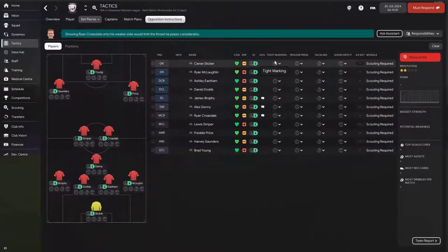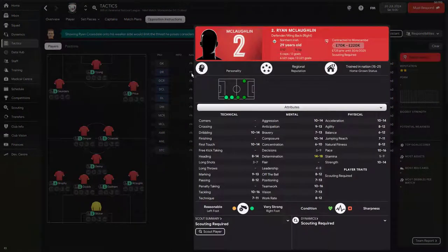Now that we know what all four columns mean, let's look at how to apply this to the opposition's team. After knowing their formation, look at the player attributes of the opposition — that's how you know who to trigger press and who to type mark. For example, looking at Morecambe's Ryan McLoughlin playing right back: he has good anticipation, bravery, and composure, so he's not a player I want to press — he's good on the ball. But his decision-making is between 5 and 9, so I'll type mark him rather than trigger press.